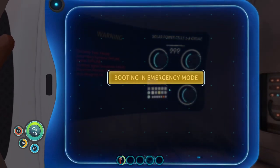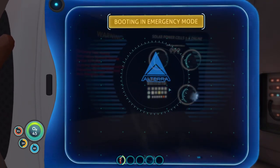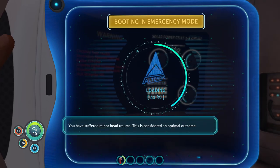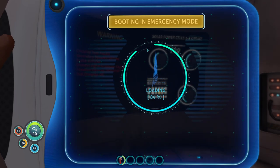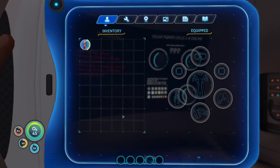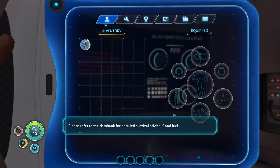Let's try and pull up Spacebook here. Update my status. Wait, what is this emergency mode? You have suffered minor head trauma. This is considered an optimal outcome. This PDA has now rebooted in emergency mode with one directive: to keep you alive on an alien world. Please refer to the data bank for detailed survival advice. Good luck.